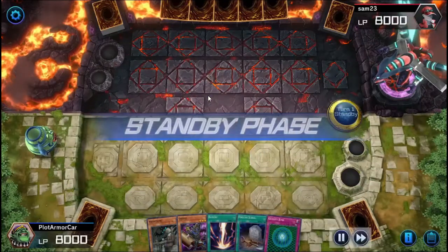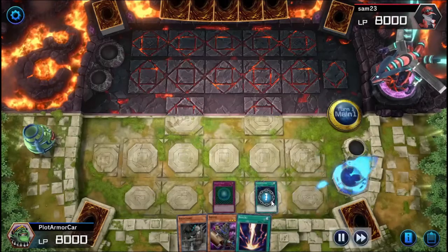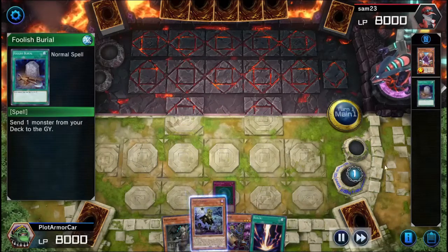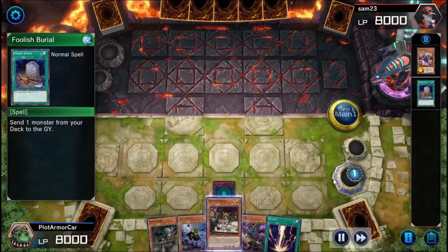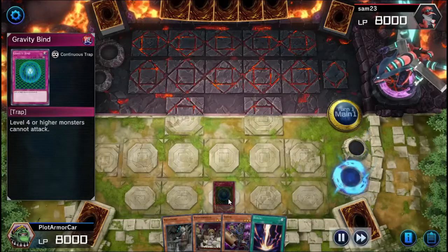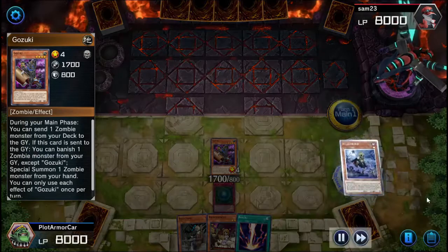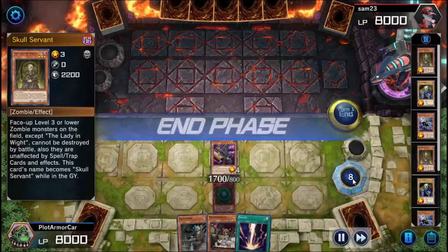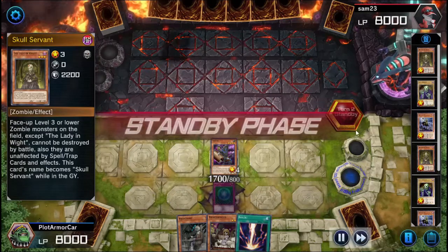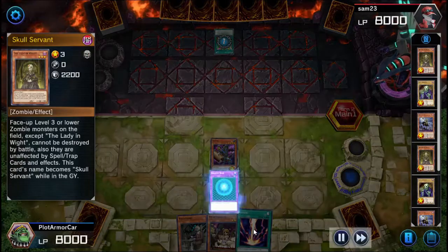Next, I don't remember off the top of my head what this guy was using, but I don't have the best hand. However, I have Foolish Burial, so it's enough to pop off my combos and send my monsters to the graveyard. My boss monster only has one star, so Gravity Bind is actually a good combo with it. I summon Gozuki and use its effect to send Right Prince to the graveyard, which allows me to send two more cards — Skull Servant and Lady in White. Then I have Right Princess in hand, and Raigeki for next turn.